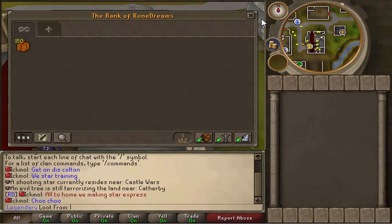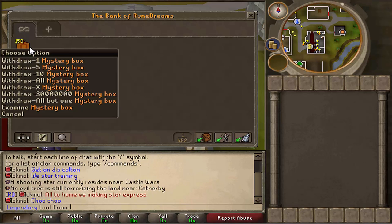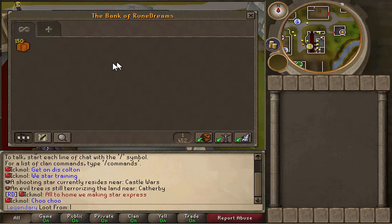What's going on ladies and gentlemen, boys and girls, it's your boy Skidens here. Today we have got 150 mixed tree boxes in our bank given to us by Seba, the owner of Rune Dreams, and we're going to open them all today and see what sort of loot we're going to get. I'm extremely excited for this, so without further ado, let's jump straight into it.